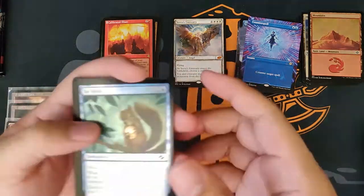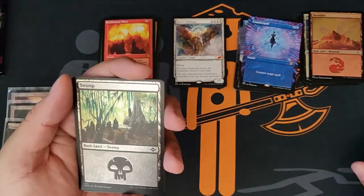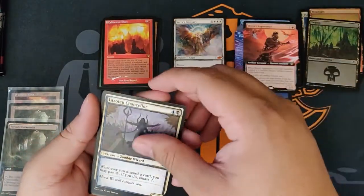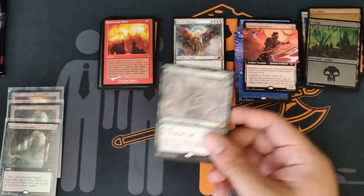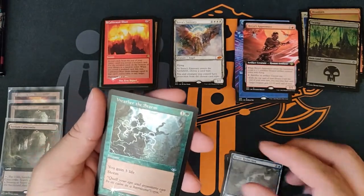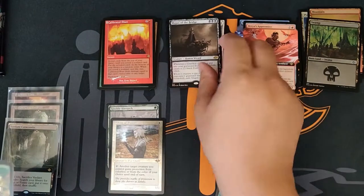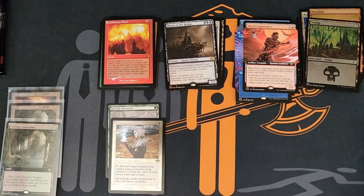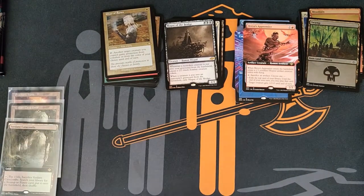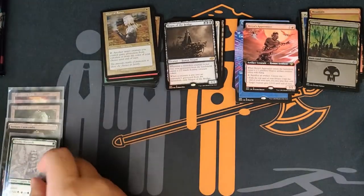All right, let's keep the train going. Swamp, Bray as Apprentice, Lazotep — Ignoble Hierarch! Bone Shards, Weather the Storm, and a Giver of Runes. That is nice. Let's go ahead and sleeve up this Ignoble Hierarch — I'm a really big fan of that sketch art for it.